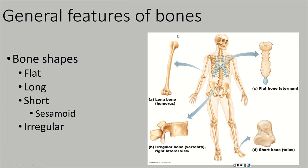Next, we have long bones. Long bones, by definition, are longer than they are wide. The bones of the arms and legs — except for the wrists, ankles, and kneecap — are long bones, because they are longer than they are wide.